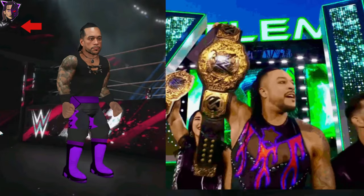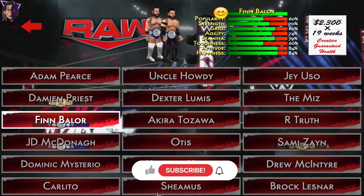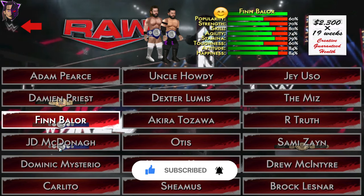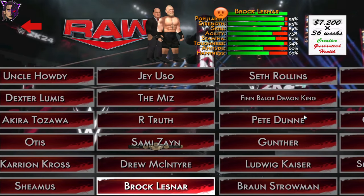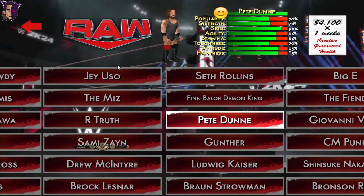I've updated Damien Priest's face texture, so that's also new. In the next update I will update all the championship belts with the new tag team belts, and I'll also try to add more championship belts and new weapons to the mod. I'll also add Wyatt 6, so don't worry about that. I've also added Braun Breaker's new face texture, and that's all from here.